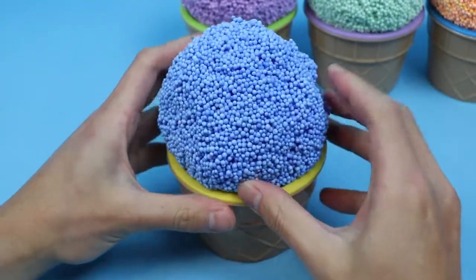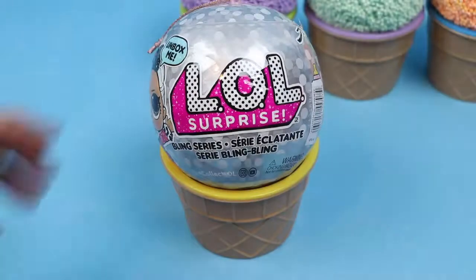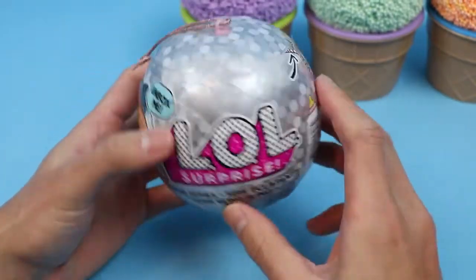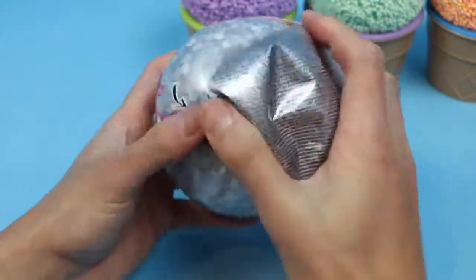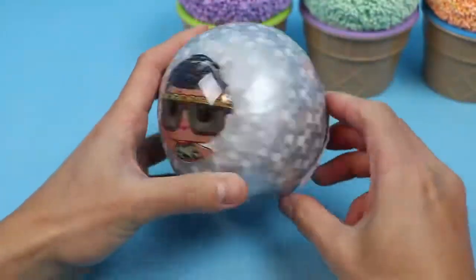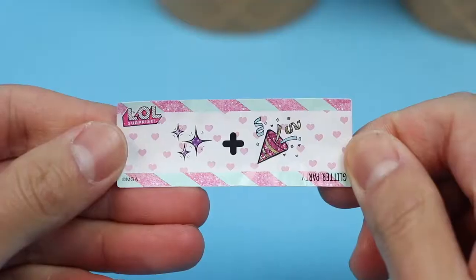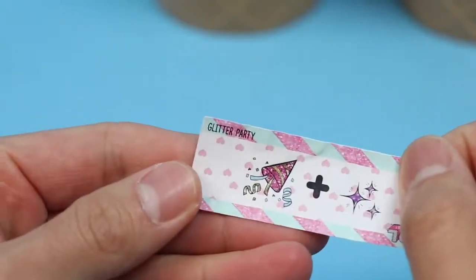Let's see what surprise toy this blue Play Foam turns into. Yes! We got an LOL Surprise! Here's the secret message: Bling plus party. The secret message is... Glitter Party!